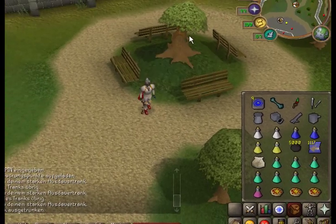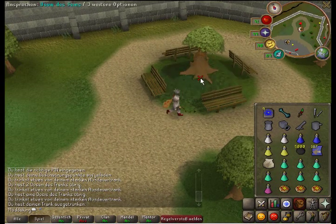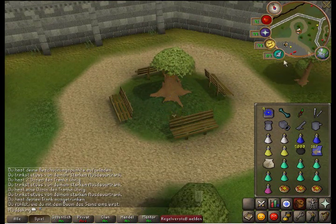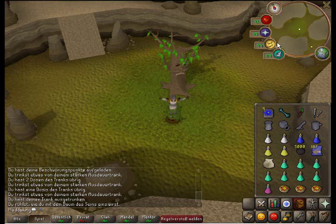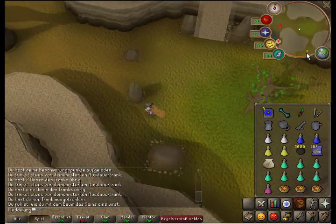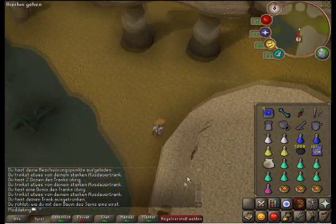You start at the spirit tree near the Grand Exchange. You will need the Glouphrie quest line to use this location, but if you haven't done the quest you won't get the task either. Then you run into the dungeon.